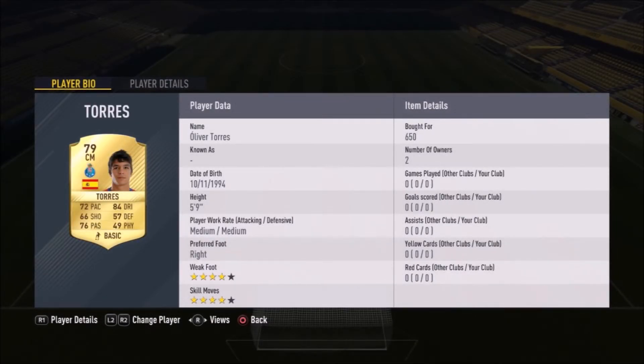Our center mid is Oliver Torres, who plays for Porto — 650 coins for an 80-rated rare gold card. Medium/medium work rates mean he'll be helping out in both attack and defense, and he has a very good weak foot and good skill moves. A very good player for that price.